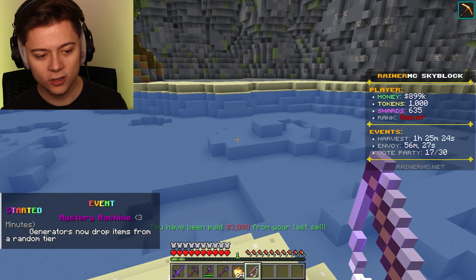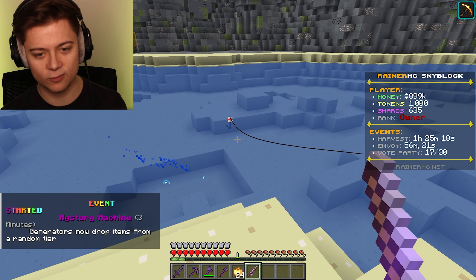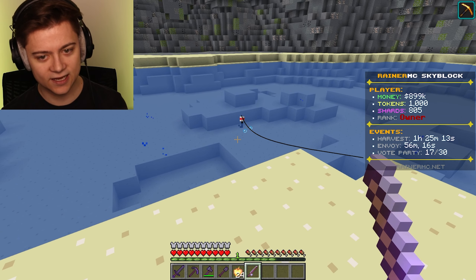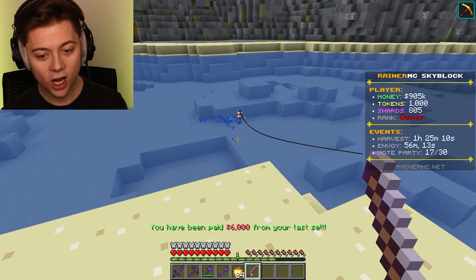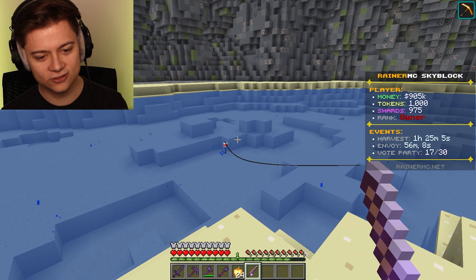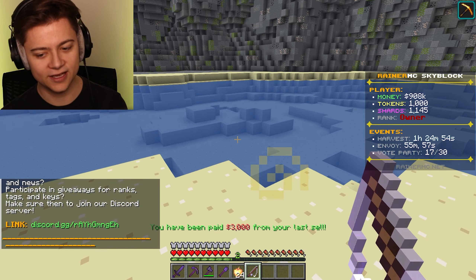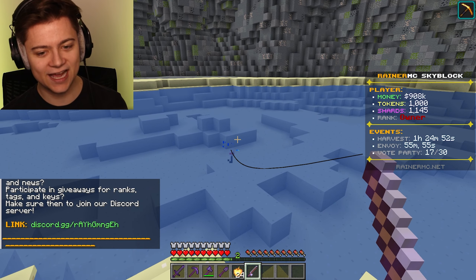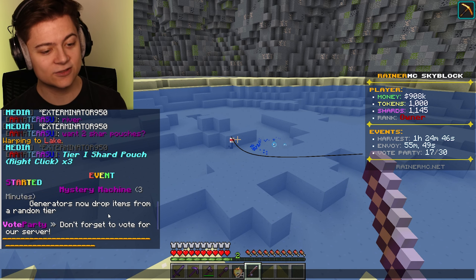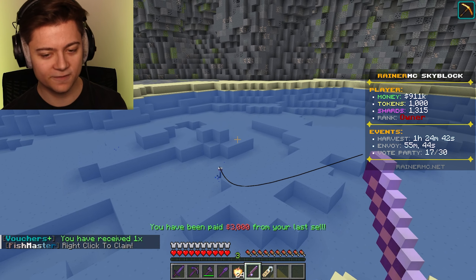Anyway, I think the $3,000 is actually from fishing, not from our chest. Okay, we got to go ahead and test this out again. Are we going to get $3,000 from this? Okay, we didn't get that this time. Maybe it is from the chest — oh, $6,000. No, it's got to be from the fishing. I think there's just a little bit of a delay on it. Or maybe not — the last one didn't have anything. It's almost exactly when we go ahead and catch it sometimes. Also, there's actually an event on — Mystery Machine, y'all. Generators now drop items from a random tier. But yeah, this has got to be from the fishing, the money we're getting.